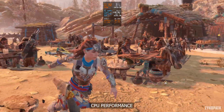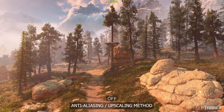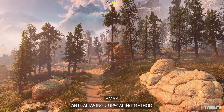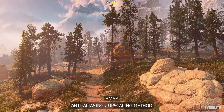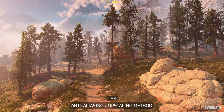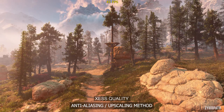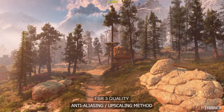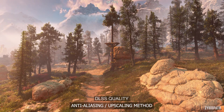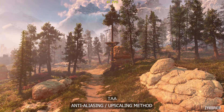Now let's get into the settings, starting with anti-aliasing and upscaling methods. SMAA still suffers from heavy shimmering. TAA is what you'd expect TAA to look like. XSS quality suffers from some ghosting, while FSR3 quality suffers from even more egregious ghosting. DLSS quality looks the best and the most stable.